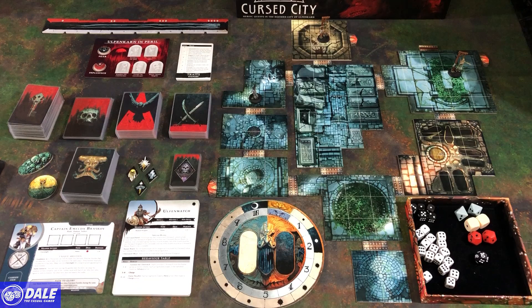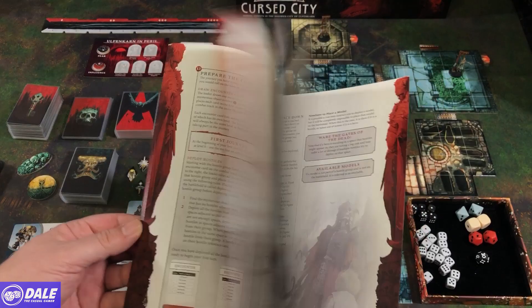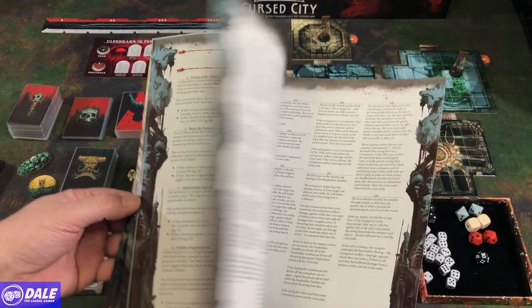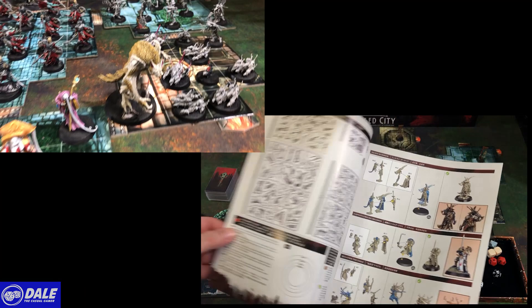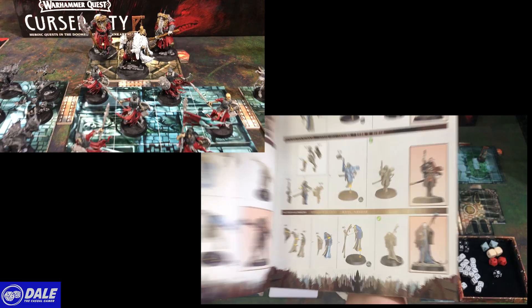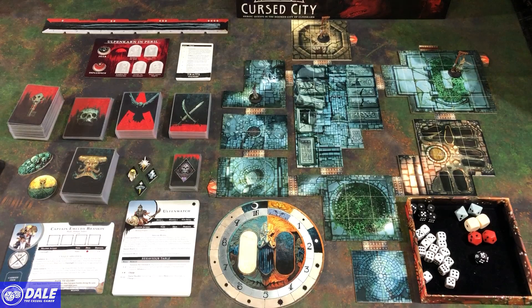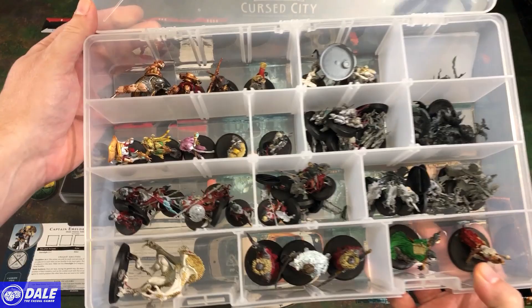We've got our main rule book that gives us the majority of everything we need. There's a quest book that goes over some of the history, story, and setting up for the different types of quests. The minis that came in the game were not put together, so there's a guide showing how to put those together and recommendations for painting. There are also scrolls in case you go into the Age of Sigmar world and want to use these miniatures in your other games. We've got lots of miniatures that I've already put together and painted some.